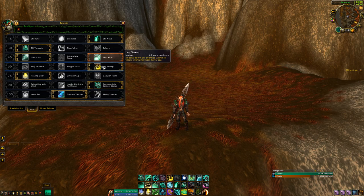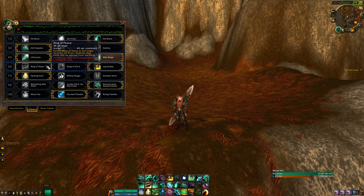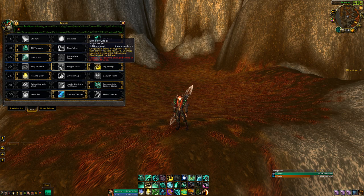For Tier 60, my talent of choice is Leg Sweep. But obviously if you're fighting a melee-heavy comp, you'll want Ring of Peace so you can keep them away from you or knock them away from an ally to get some sustained healing in. Song of Chi is just too easy to get interrupted and it's not worth the time and effort.